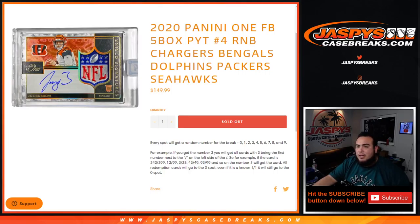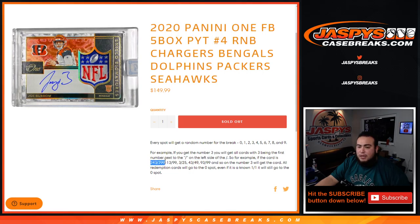So for example, you get a spot — you get a random number from 0 through 9. As an example, if you get randomized block 3, you will get all cards with 3 being the first number next to the dash on the left side of the dash. So for example, if the card number is 243 out of 299, since number 3 is the first number on the left side of the dash, that will go automatically to block 3.